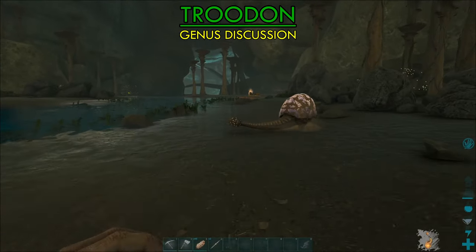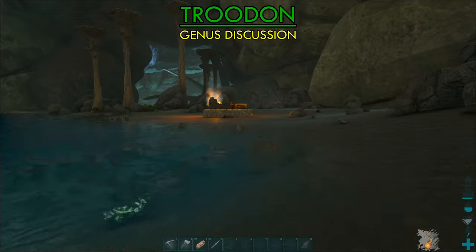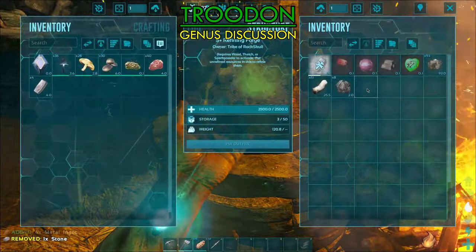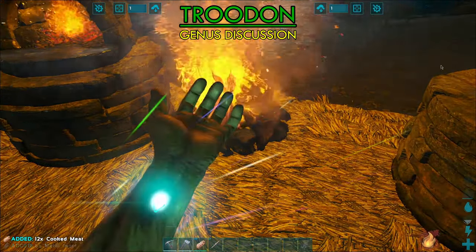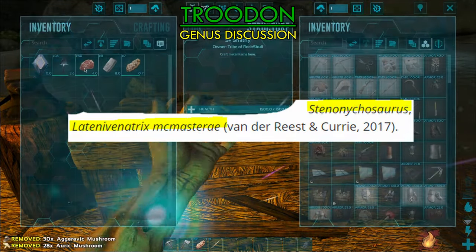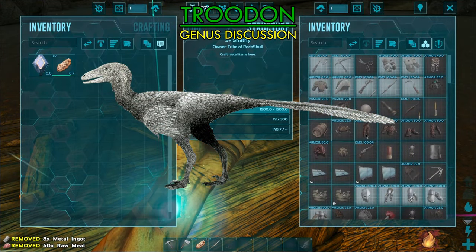Next up we have the Troodon. Before I talk about its looks, I want to speak a bit about the genus Troodon in real life, as it seems to be a very confusing and controversial subject. The first evidence of a Troodon was a tooth discovered in North America all the way back in 1856 — one of the first dinosaurs ever discovered — so Joseph Leidy just put it under the genus Troodon. Nowadays, naming a whole genus with just a tooth is no longer considered valid, and recent research suggests that speculated fossils actually belong to other dinosaurs. So I'm going to compare the one in Ark to the Stenonychosaurus, since the one in Ark seems to look the most similar to it.